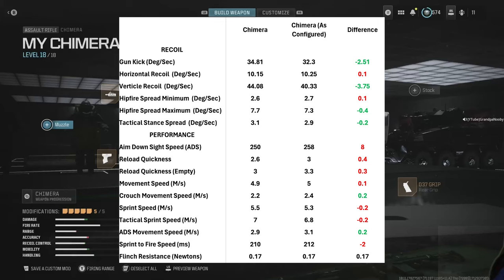Looking at performance: aim-down-sight speed is 250 milliseconds — slower side of an SMG, faster side of an AR. Reload quickness is good, movement speed is more AR-ish. I'm not really concerned about crouch movement speed. Sprint speed is a decent 5.5 meters per second. Tactical sprint speed is a very good 7 meters per second. ADS movement speed is more SMG-ish at 2.9 meters per second, which I increased. Sprint-to-fire speed is SMG-like — that's the hybrid nature of the Chimera — my configuration drops that about 2 milliseconds, barely noticeable.